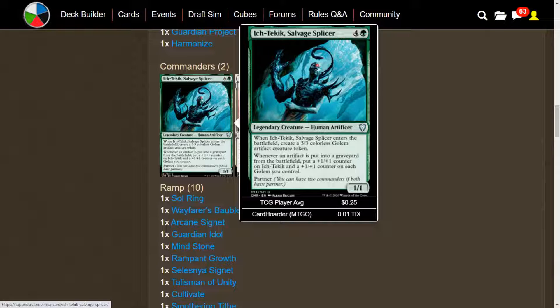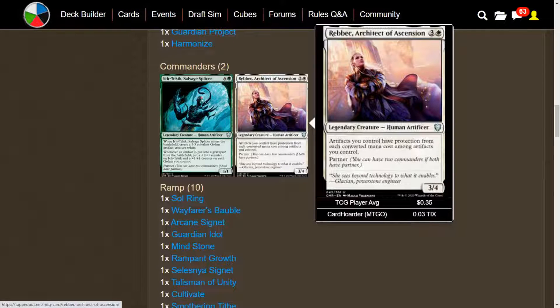This is going to be more of a token deck, because 3/3 tokens, if you can make them bigger with +1/+1 counters, it's going to be pretty good in combat. What we have here is kind of a green-white artifact build. The other Commander, Rebbec, Architect of Ascension — artifacts you control have protection from each converted mana cost among artifacts you control. If you have a bunch of Golem tokens, it won't do much since tokens have a CMC of 0, but we have plenty of artifacts that vary in converted mana cost.